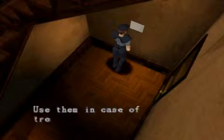I'll put some bullets in the back room, use them in case of trouble. This time Barry gives us the ammunition, so it kind of makes Wesker seem more sinister.